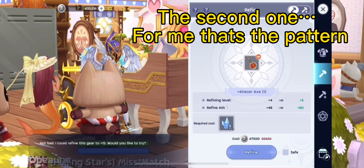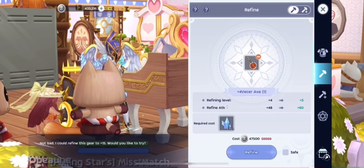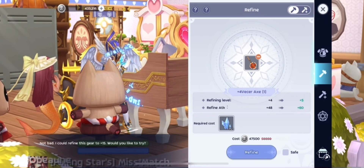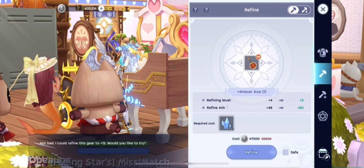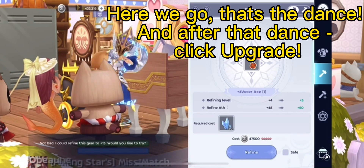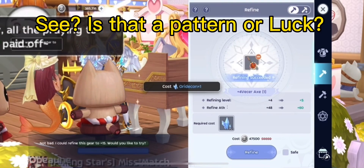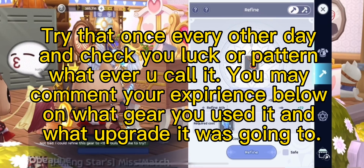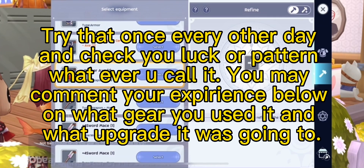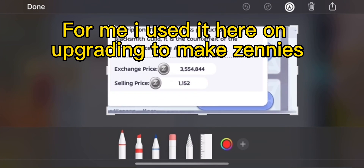The second dance — for me that's the pattern. Here we go, that's the dance, and after that dance click upgrade. See? Is that a pattern or luck? Try it once every other day and check your luck — or pattern, whatever you call it. You may comment your experience below: what gear you used it on and what upgrade level it was going to. For me, I used it here on upgrading to make zenies.